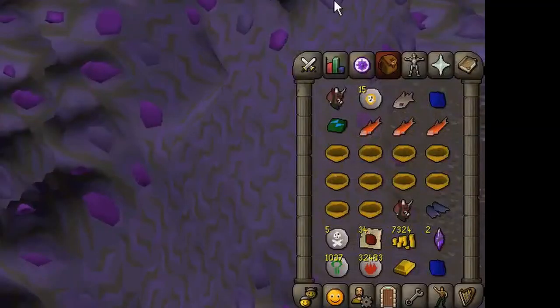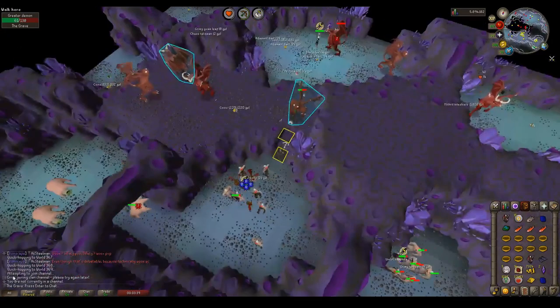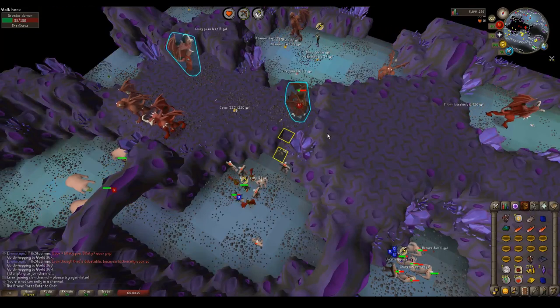I brought all this food but you don't need any of it. I would suggest bringing Elks though, because that's pretty useful. Sometimes they drop like steel battleaxes and stuff, but if you're not an Iron Man, you probably don't even need the Elks. Sometimes they drop Mithril Shields — that's really all you need.